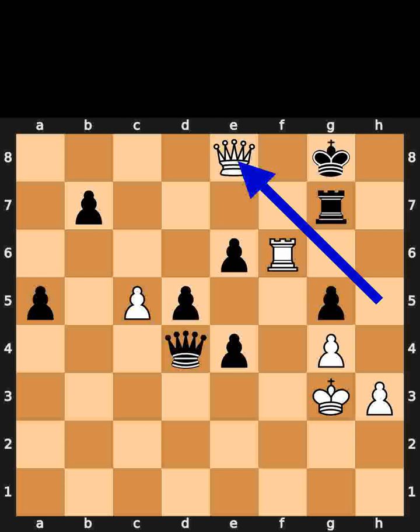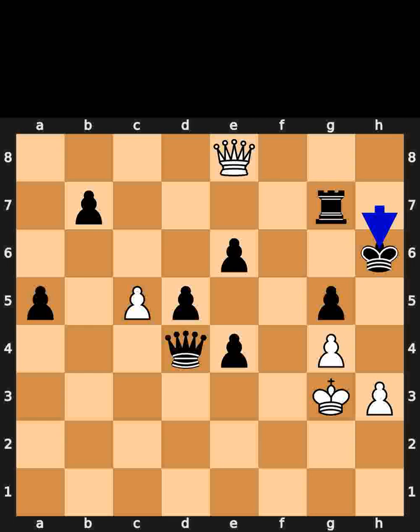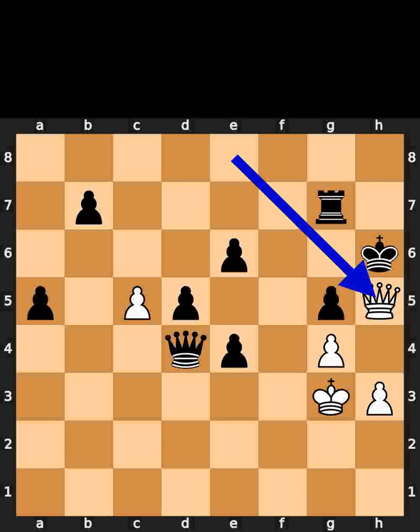White plays queen to e8, check. Black plays king to h7. White plays rook to h6, check. Black takes the rook on h6 using the king. White plays queen to h5. Checkmate.